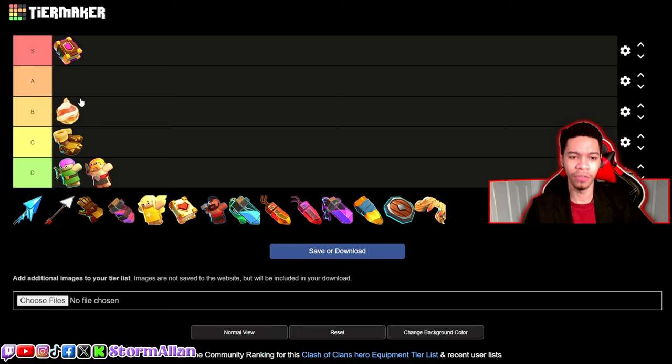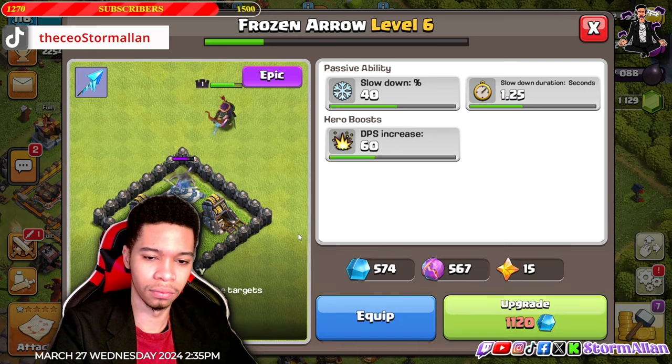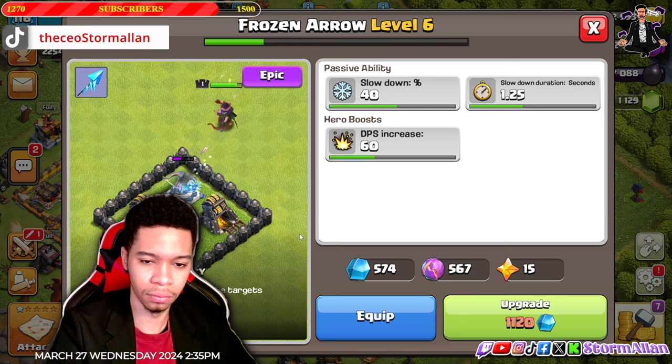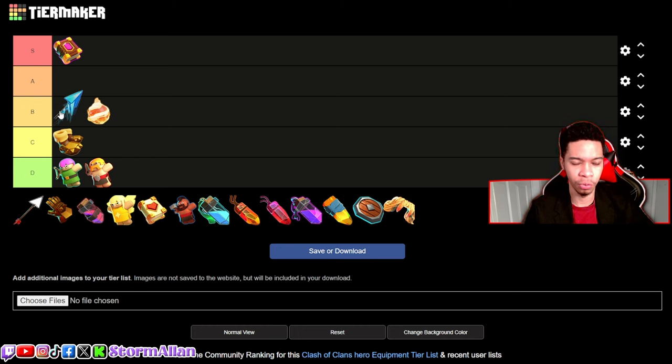The Frozen Arrow — I'd say it's pretty good. I don't use it that often because I personally prefer the Giant Arrow, but a lot of people like it. It's like a passive ability that gives the Queen a freezing effect on everything. I'd put it in B tier.